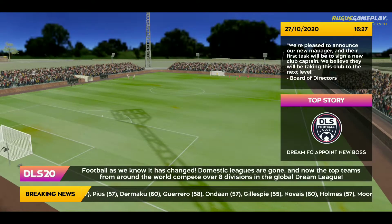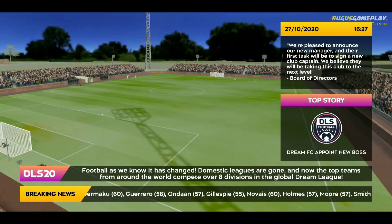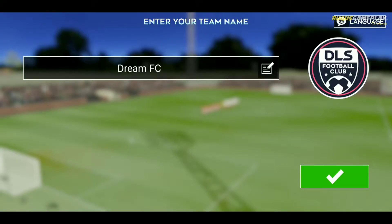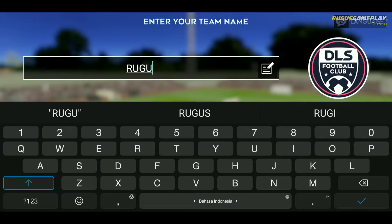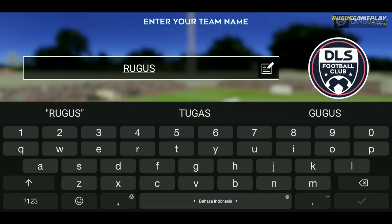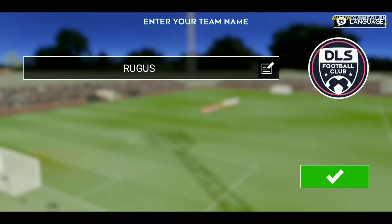Football has changed. Clubs from all over the world now compete across eight leagues. You are in control of this small club with big aspirations. Can you improve its fortunes both on and off the pitch? With a better stadium, better facilities and better players, it might just be possible to live the dream and take this team to the top.